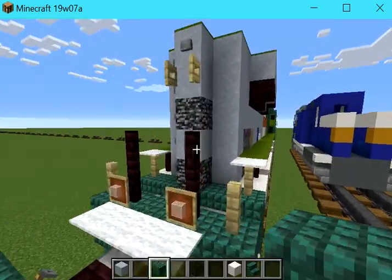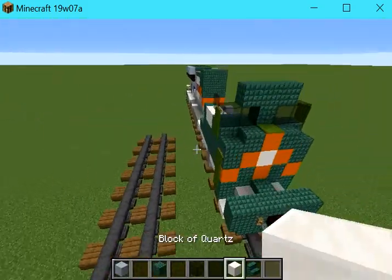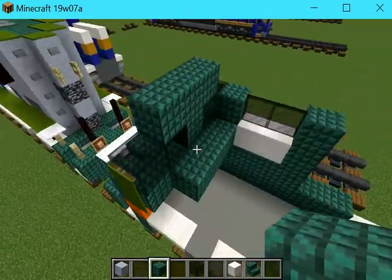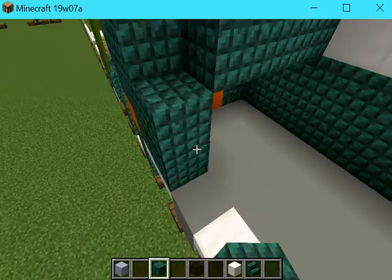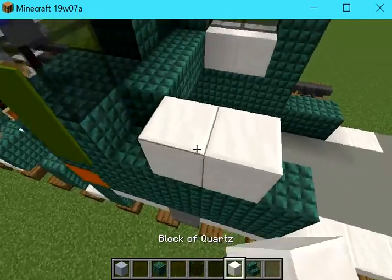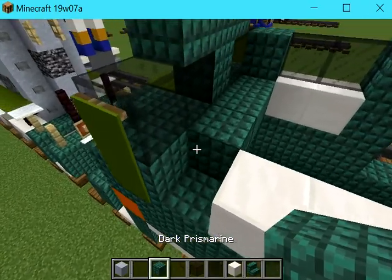Next, let's build some dark prismarine here and let's work on the side. Let's build about a 2x2 that goes back to here for now. Some block of quartz like that.